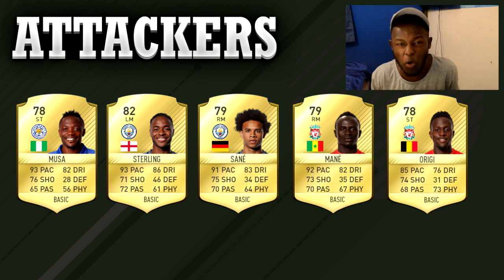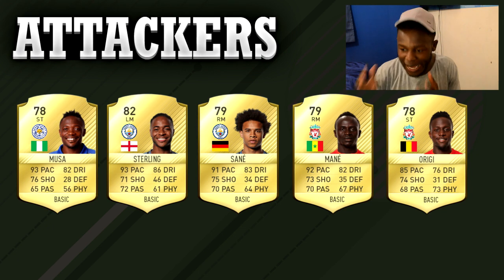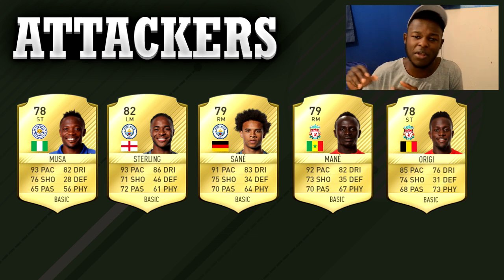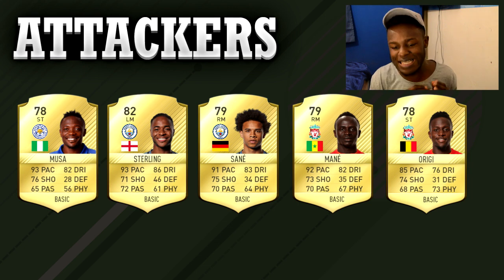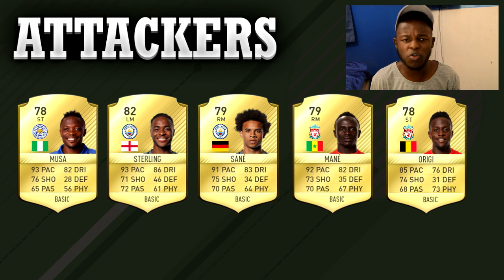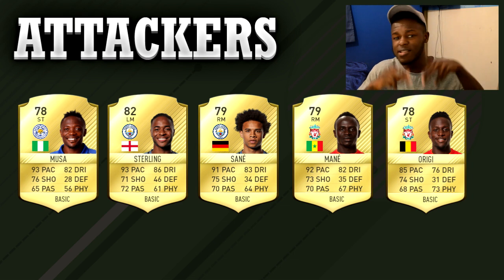Sané plays really well for me. Same with Mane, but Mane seems to be one of those players that can keep the ball in most situations, which I like. Origi is just one of those underrated players that, when you're playing him as a striker, he'll just perform on the day and get you goals. There are also players like Deulofeu who play well in similar positions, but he's not as easy to use. If you're struggling in Weekend League or divisions, these are the players to look for.